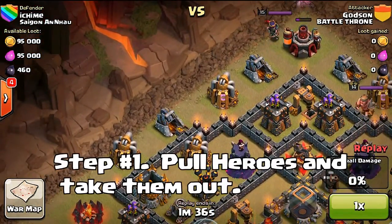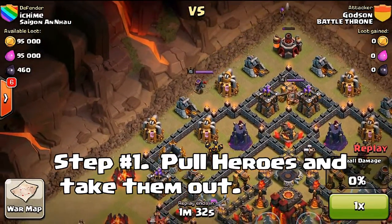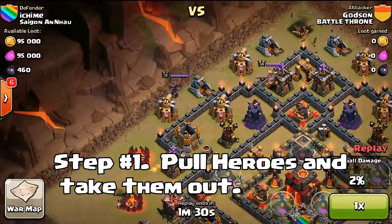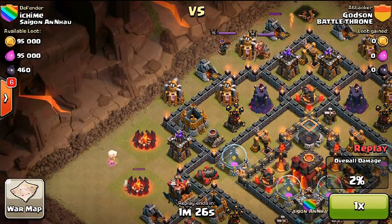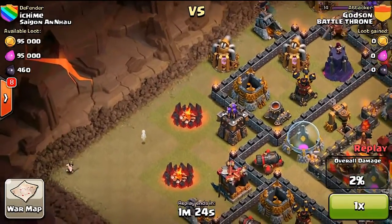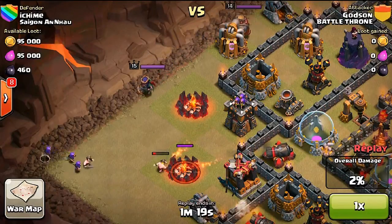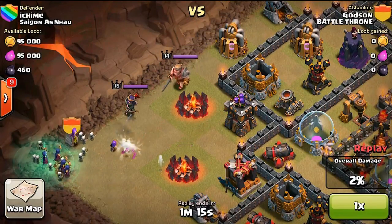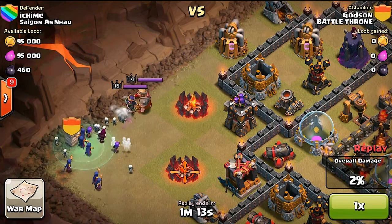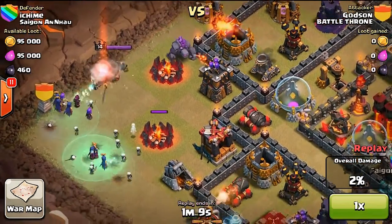Step number one: you've got to pull the heroes. I've done a video in the past showing a more detailed explanation of how you can pull heroes away and what to do once you get them in the corner. Make sure you get the heroes out of the way, because if you leave heroes inside their base they slow you down, distract you, and it's just easier to get them out of the way first before you use the strategy.